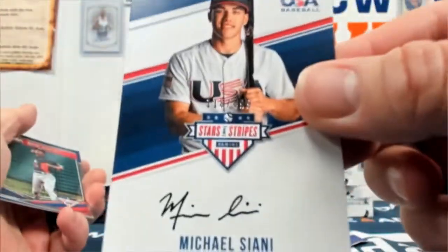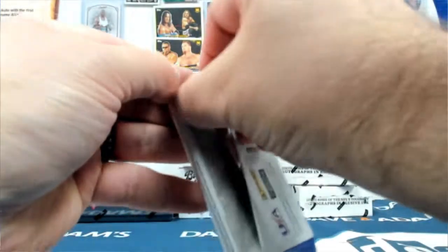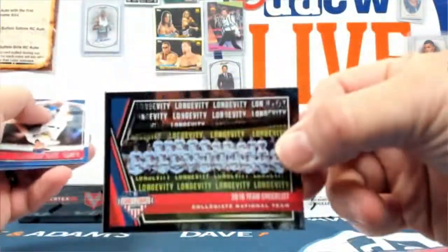Michael Ciani out of 499. Ventos — in this one you got the plate and the auto. I think you'll just get the four autos this time around. Casas relic auto out of 299, and then a checklist.